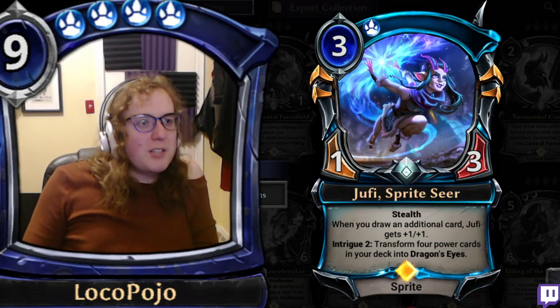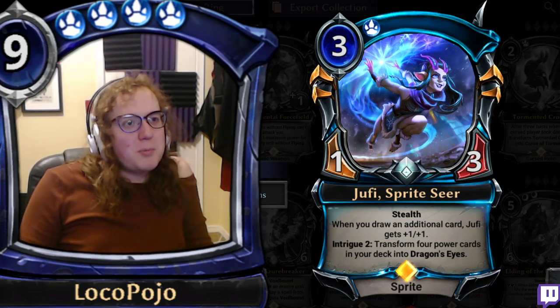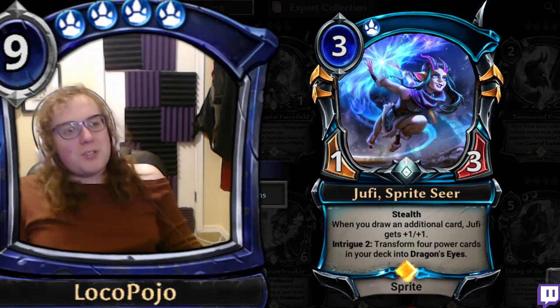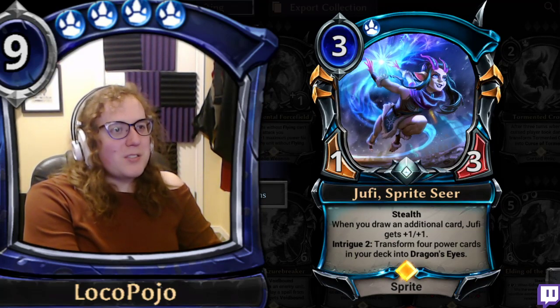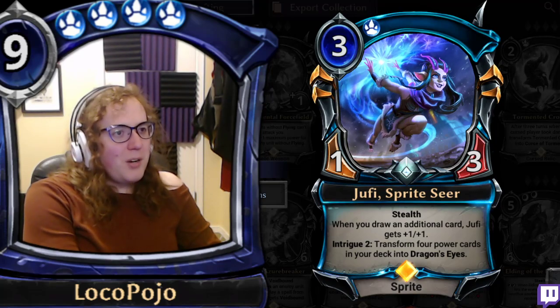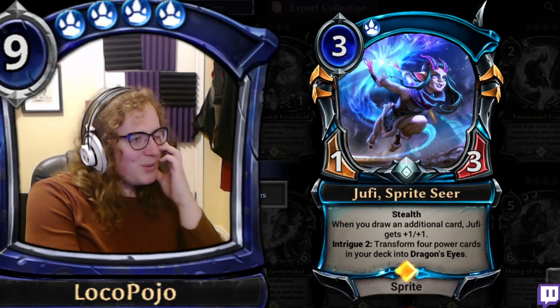Next is Juffie, Sprite Seer — Stealth. When you draw an additional card, she gets +1/+1. Intrigue 2: transform four power cards in your deck into Dragon's Eyes. Neither of those two base effects are all that strong, but on a three-drop, this card has a lot going on.